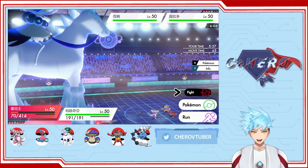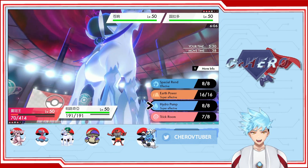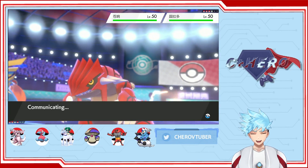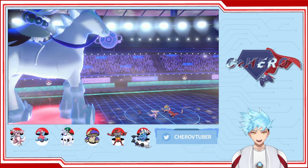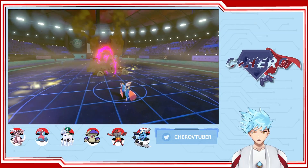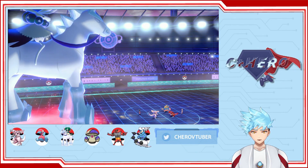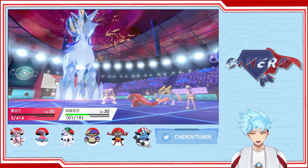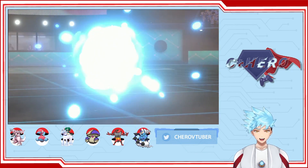Now we can do this. We can go for Max Quake on the Zacian and then Hydro Pump on the Groudon. Zacian used Max Quake, but that doesn't matter. We're gonna use our Max Quake. Special Defense drops. Ooh — oh my god. The Hydro Pump missed. That's unfortunate.